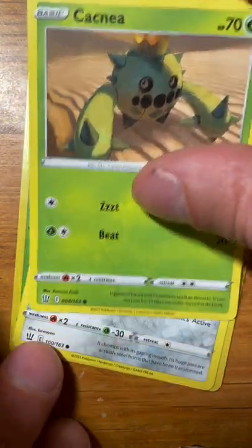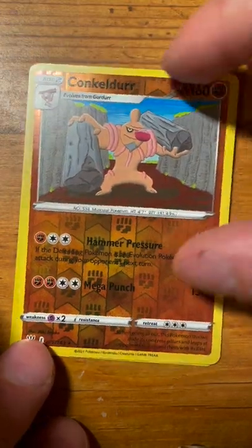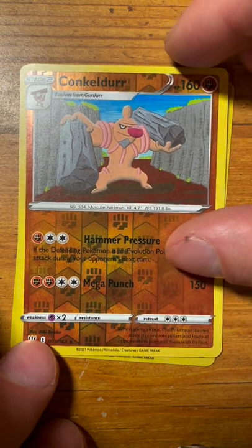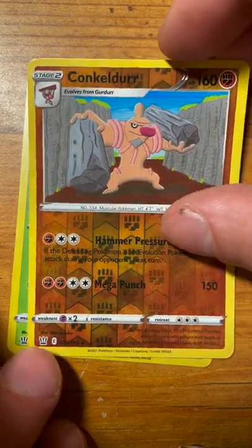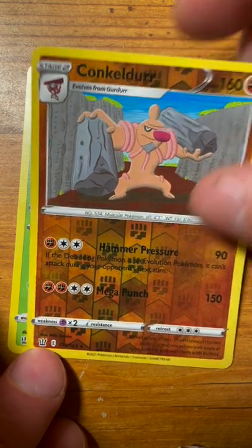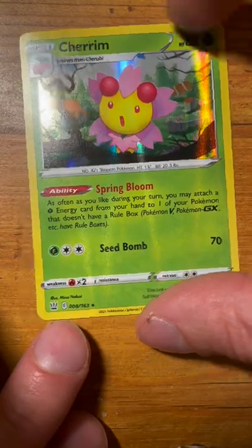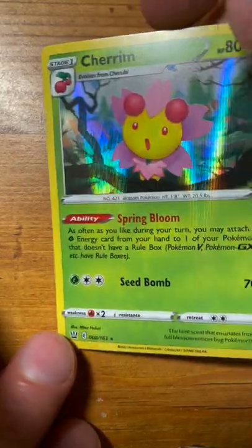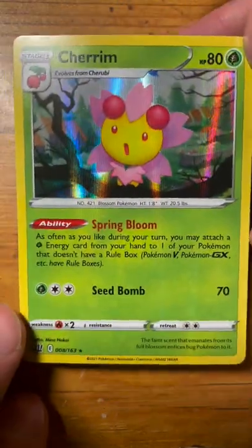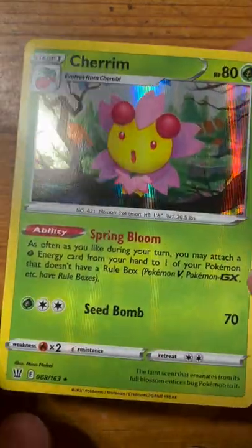I may have just shown you the card we got. We got a Miile. We got a Conkeldurr. I can't read it — we've got a Cherim holo. So you may have seen that when I poorly opened the pack. Not a bad card, but not what I'm looking for though.